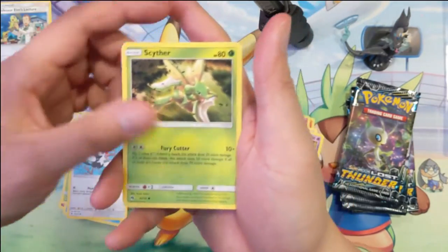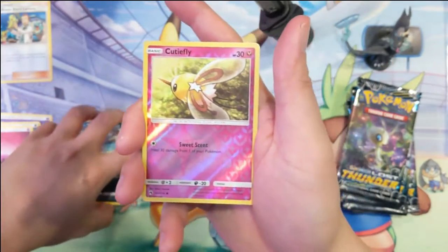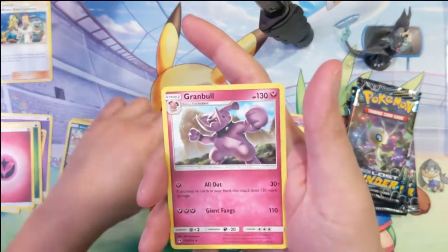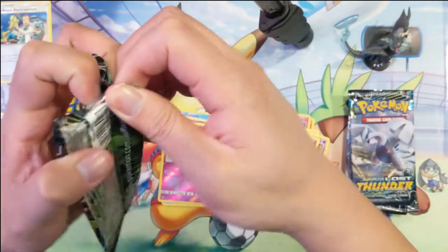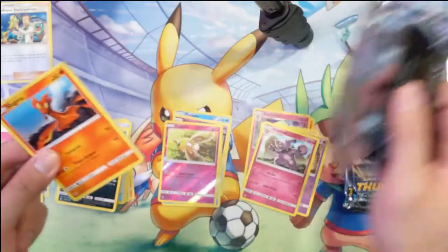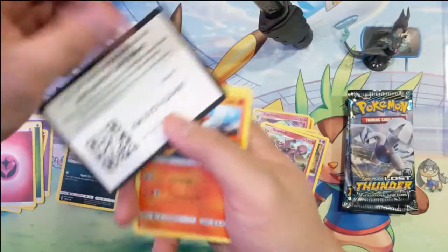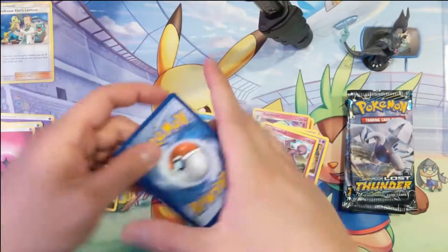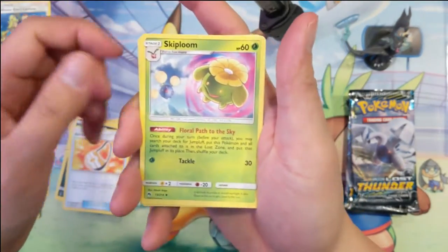I feel like the R&D department, whoever comes up with these new Pokémon — they're running out of ideas. Cutie Fly and a Granbull. The Aegislash — blue blade Aegislash — that one's kind of the same thing, really.